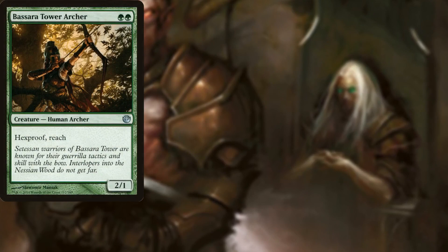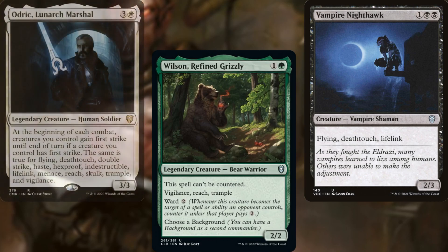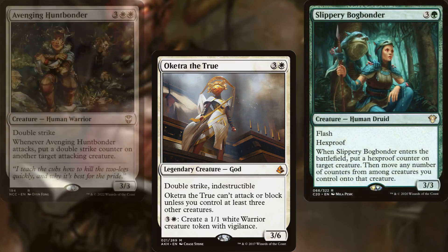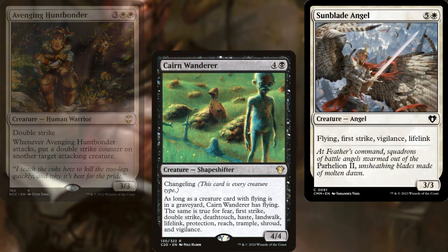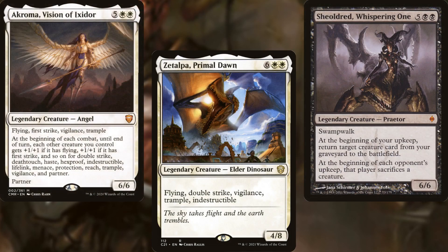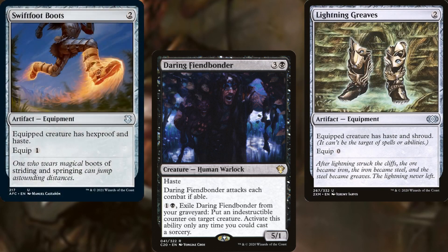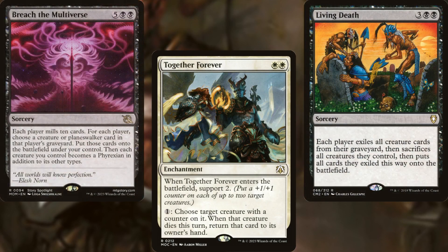Basara Tower Archer, Wilson Refined Grizzly, Vampire Nighthawk, Audrick Lunark Marshal, Oketra the True, Slippery Bogbonder, Avenging Huntbonder, Cairn Wanderer, Sunblade Angel, Akroma Angel of Wrath, Zetalpa Primal Dawn, Shieldred Whispering One, and Akroma Vision of Ixidor round out our deck and help to grow our commander. We've also got Daring Fiendbonder, Lightning Greaves, and Swiftfoot Boots for protection, as well as Together Forever, Living Death, and Breach the Multiverse to help support our plan.